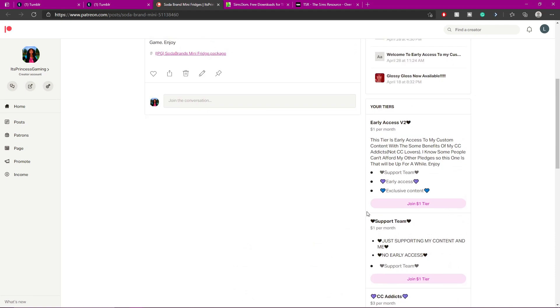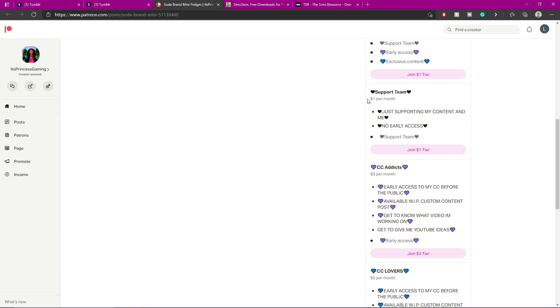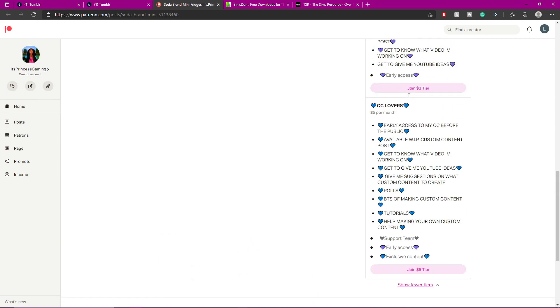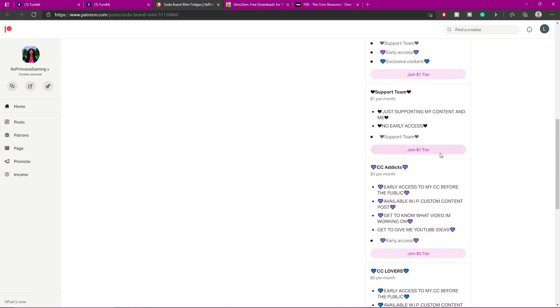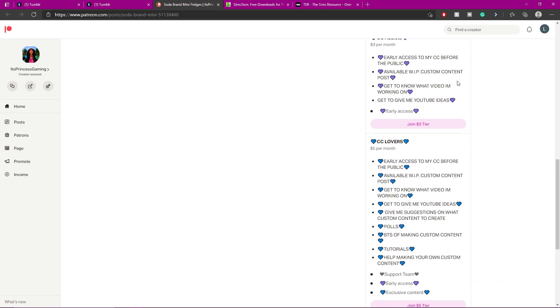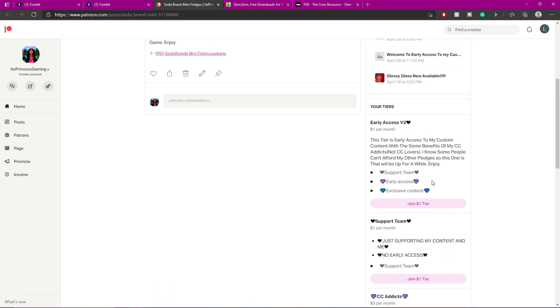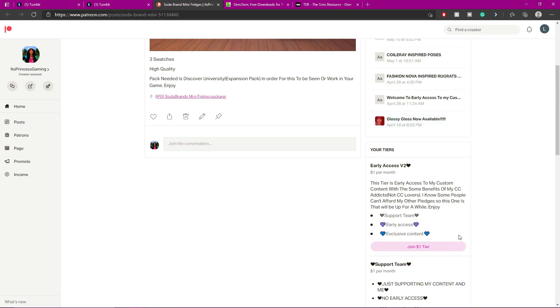I put a tier for one dollar per month so you can get my Patreon for one dollar a month. I have a support team tier where you're just supporting me, and I have a CC Addicts tier. The one dollar per month is basically the same as CC Addicts, but CC Lovers has a lot more things. This is just going to be up for a little bit — I'm not going to have this up for long.